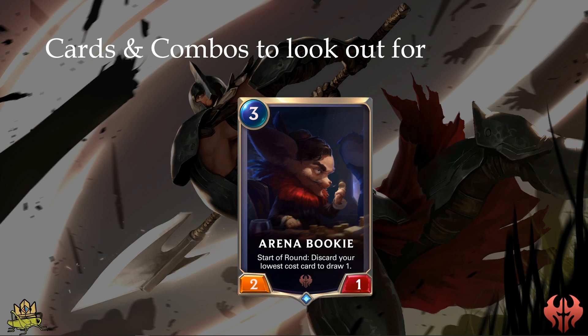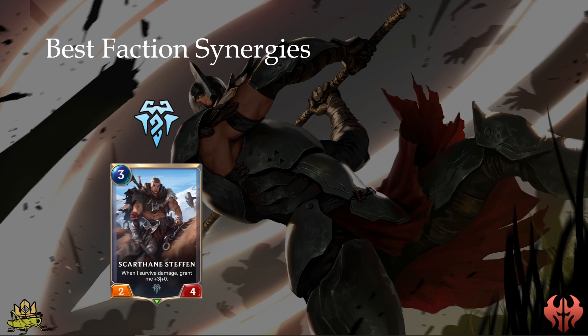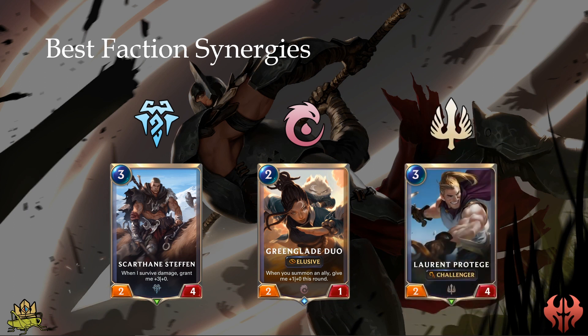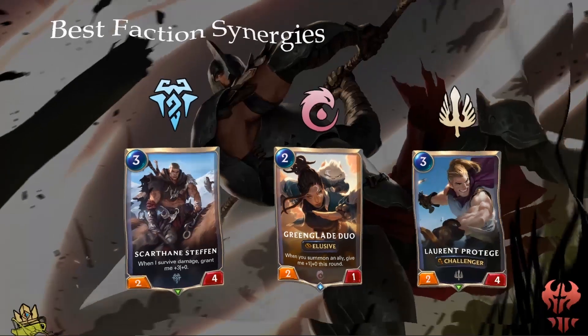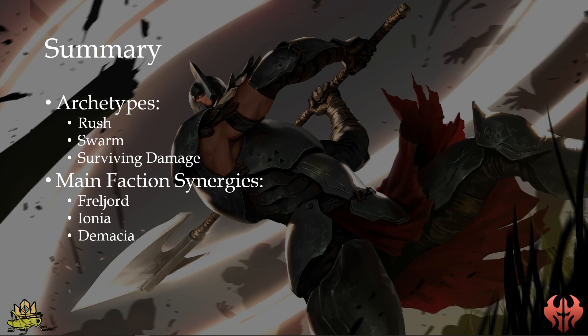Having the ability to discard a card and draw a new one is amazing. The best factions you can pair Noxus with are Freljord, adding a lot of units with Surviving synergy to the deck, Ionia to support the Swarm archetype, and Demacia, because adding Challenger units to a Swarm archetype lets you pick the fights you need to succeed. Noxus has three major archetypes — Rush, Swarm, and Surviving damage — and its main faction synergizers are Freljord, Ionia, and Demacia.